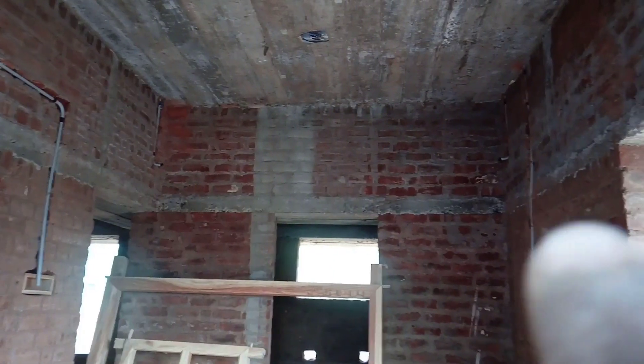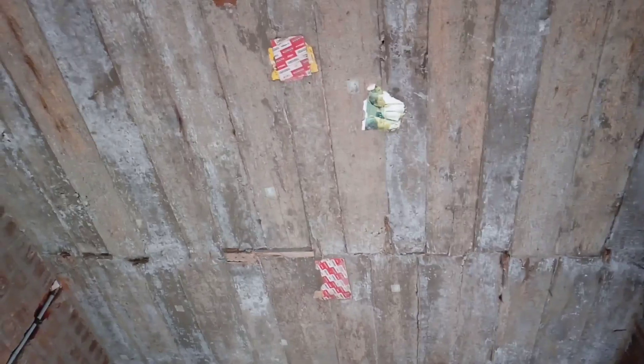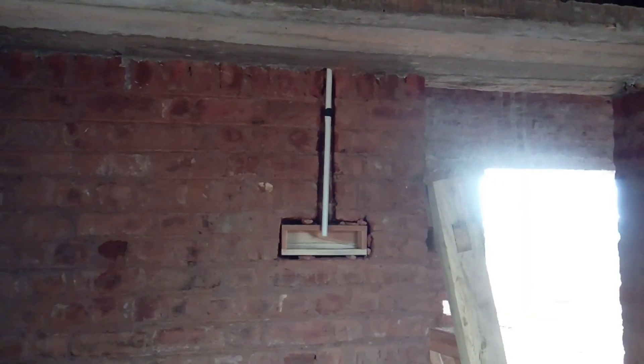There is a home theater room. The ceiling is on the floor. There is a junction. There is a light in the bedroom. There is a bed light in the bedroom. There is a fan and a light. There is a junction box.